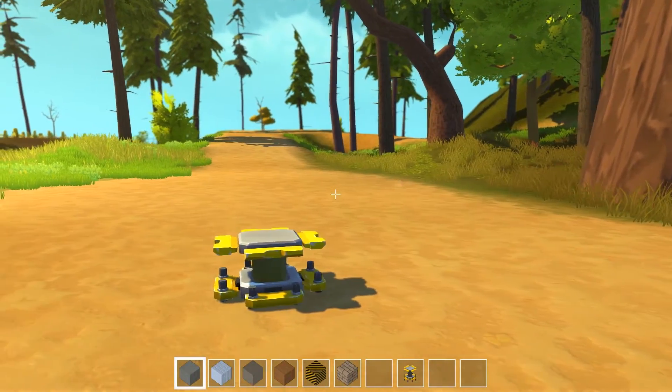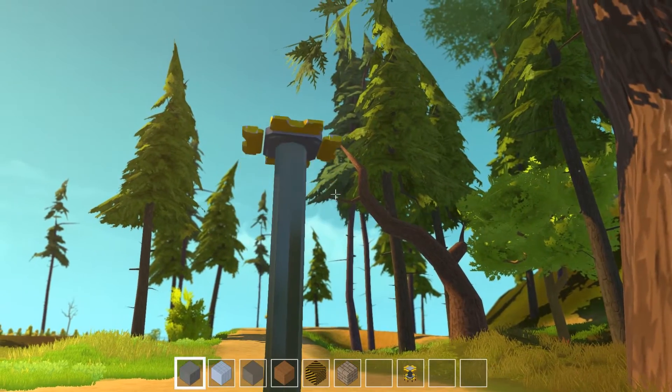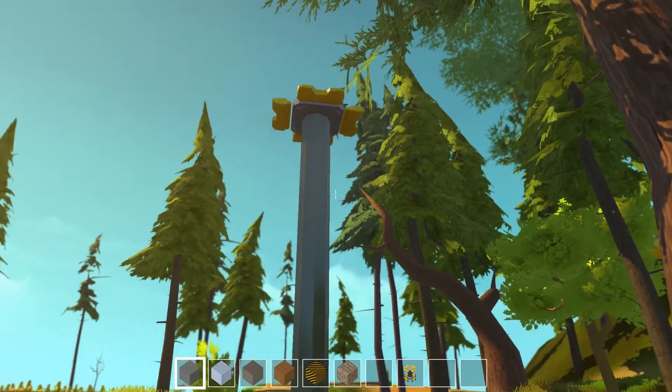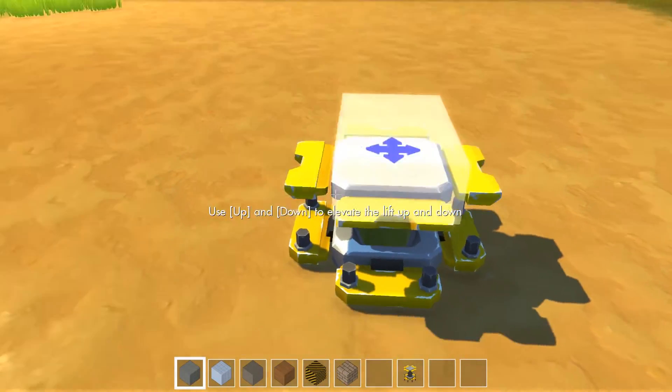Now, to the lift. This is a basic tool you will use a lot of the time. You can press up on your keyboard to lift it up and there's a max height. Return it back down by pressing down. You can build on this lift with any materials.